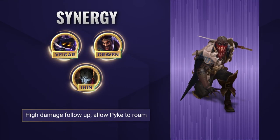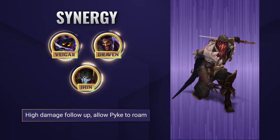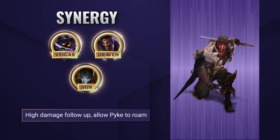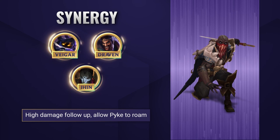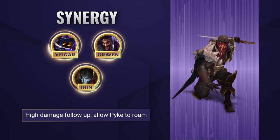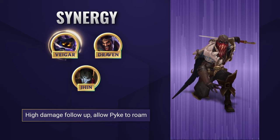Pyke synergizes really well with champions who can follow up with huge damage when he goes for all ins, as well as being able to hold their own in lanes where he can go off and roam to gank other lanes. Anyone who can provide enough burst damage to get Pyke into ultimate range is pretty much perfect. A specific mention goes to Veigar, as you can hook people into his cage and there's not really much chance of surviving that one.